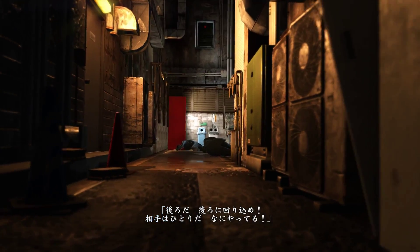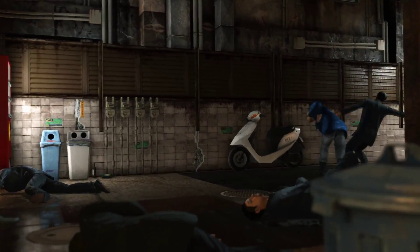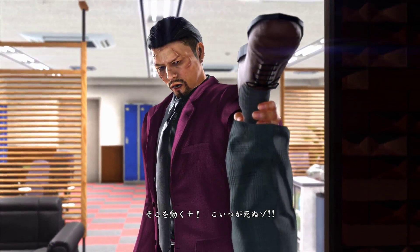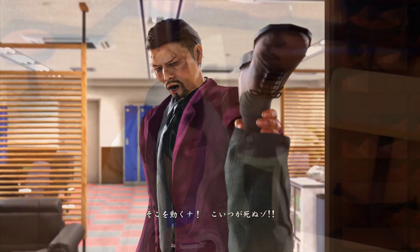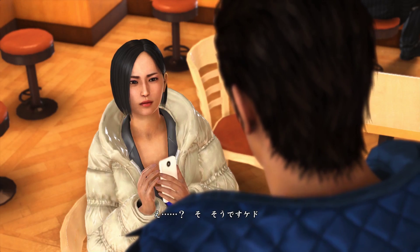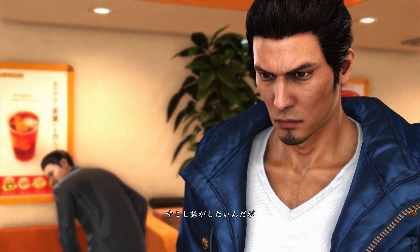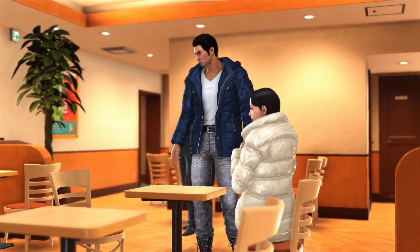It seems a man going by the name of Chan is targeting Kiryu, and this demo focuses primarily on chasing him down — from following one of his underlings known as the Scarred Man to tracking down his lady friend at a local burger joint. It's a linear affair, but it sets the stage nicely for a much larger tale to come.